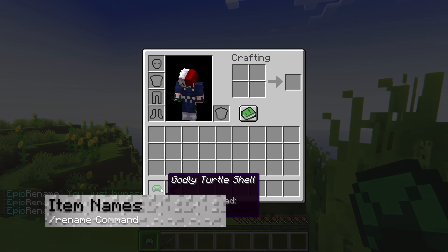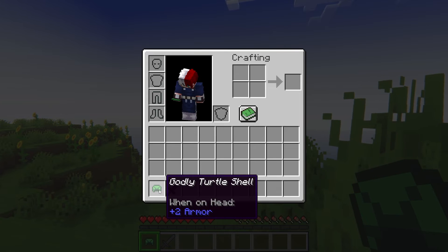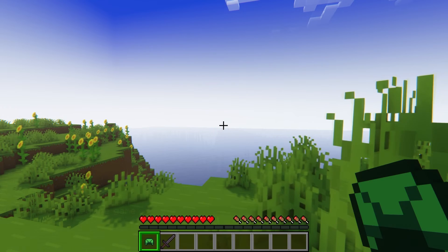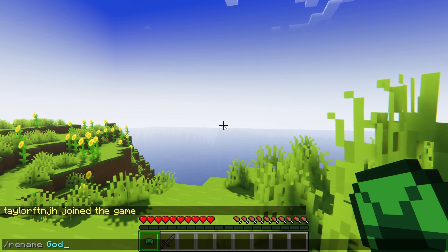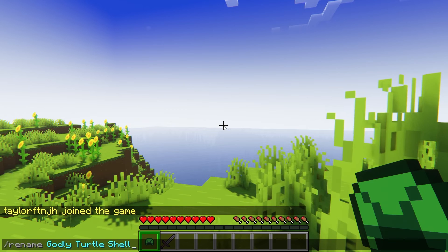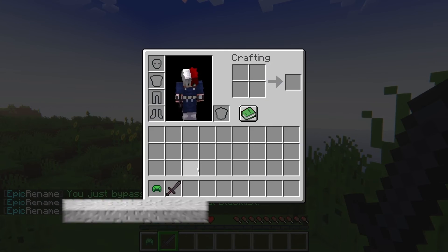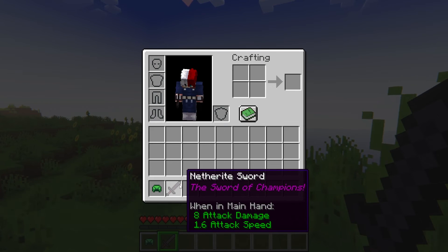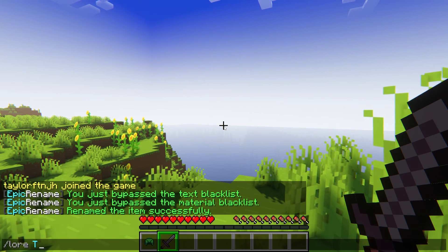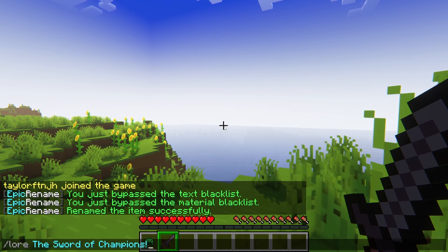Renamed items and materials are what most players are going to see, whether it appears in chat after killing somebody or just when you pick up a new item. Renaming something requires players to use the /rename command. This can cost in-game currency if you're wanting it to, but by default it's going to be free. Lores go nicely with custom names, since this provides more personalization. Whether you want to give your sword a unique description or just write something funny, it's easy to do with the /lore command. This one is not going to appear in chat, and it's also going to default as free unless you change it in the config settings.